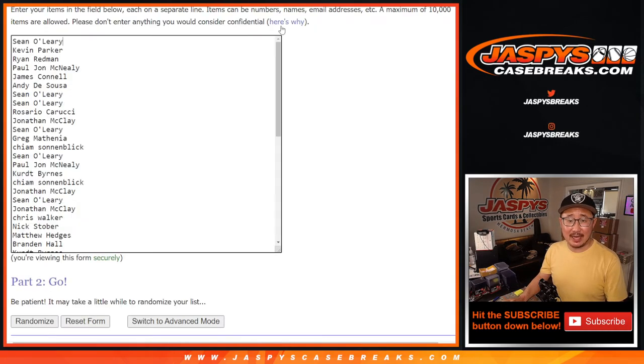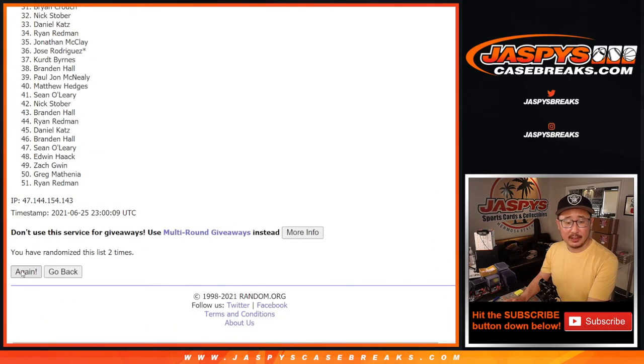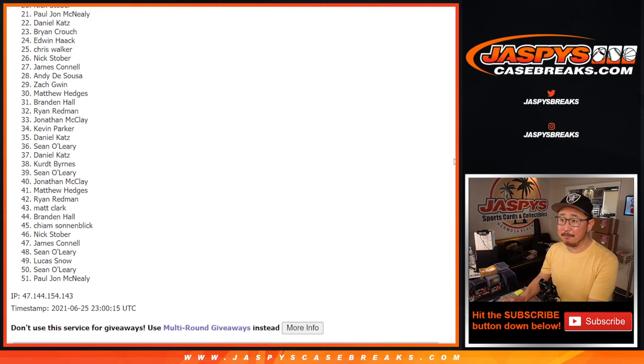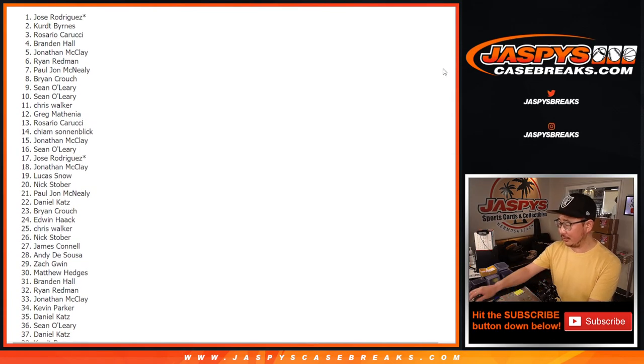Let's randomize it — one, two, and a five, seven times. Top two after seven — fifty bucks each. One, two, three, four, five, six, and seventh and final time. Thanks everybody for trying, and congrats to the top two. It's going to be Kurt and Jose. Sorry, Rosario — just on the odd side looking in. But Jose and Kurt, thank you very much for giving this a shot — $50 of break credit going your way. Check your emails.